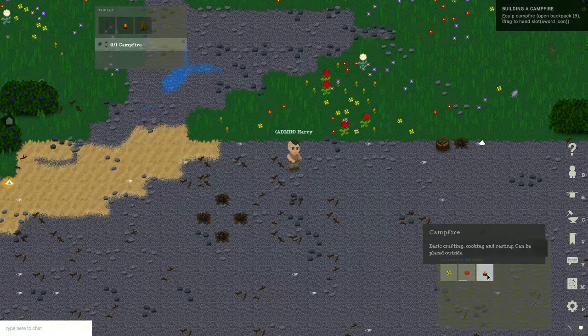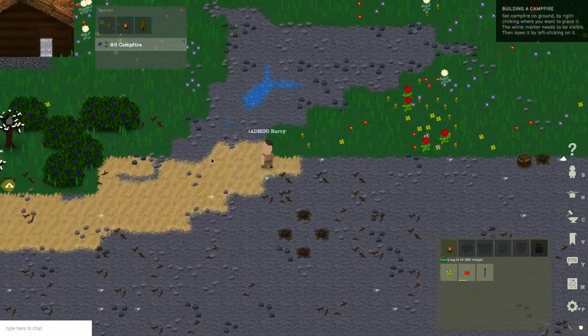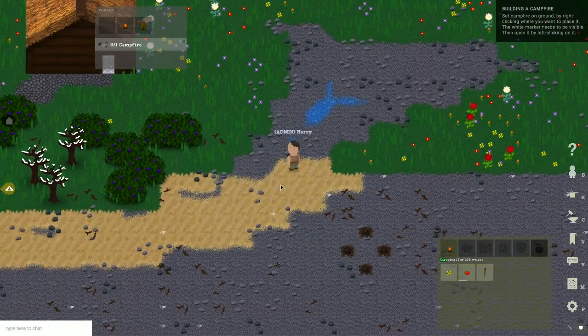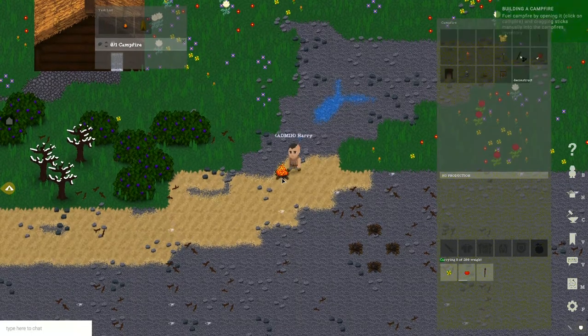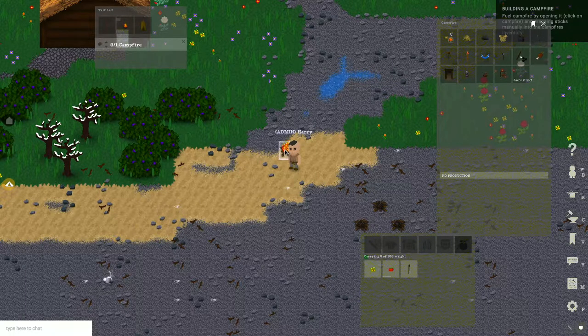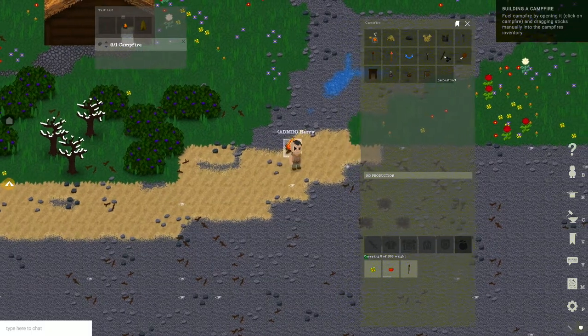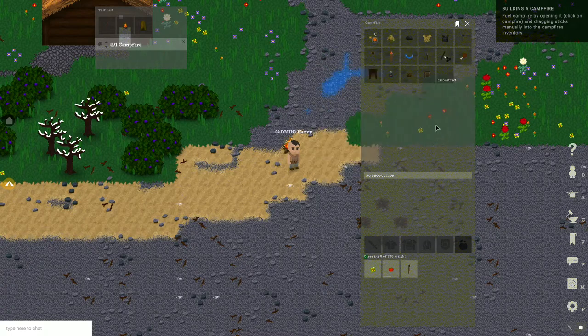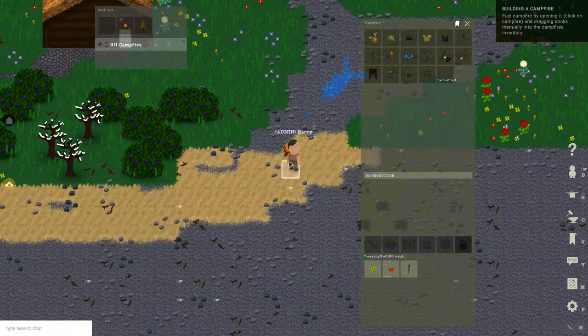He starts working and the campfire is pretty quick. I put my campfire in the hand slot and set it up here. You can open it by left clicking on it. To fuel the campfire, open it and drag sticks into it. Every campfire you open has a tasks area up top, an indicator of what it is producing right now. I switch the AI off so he is not wandering around. And it has an inventory.